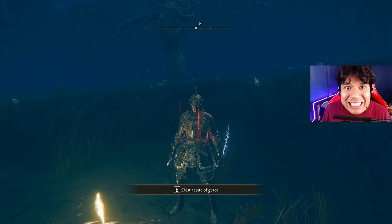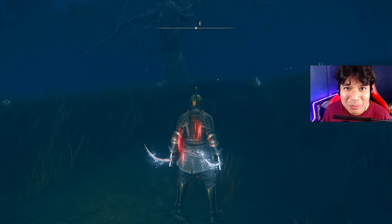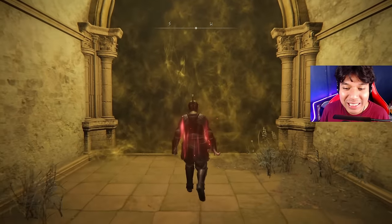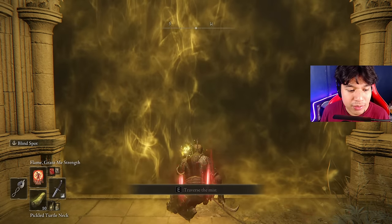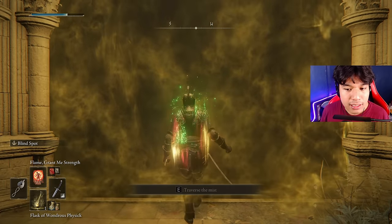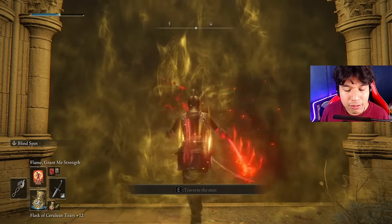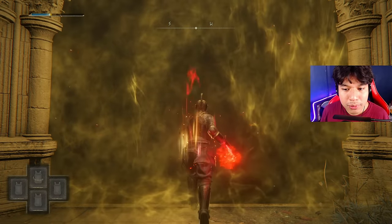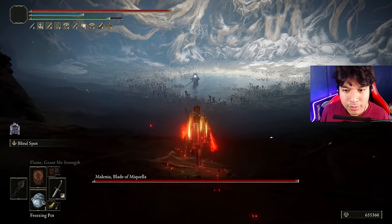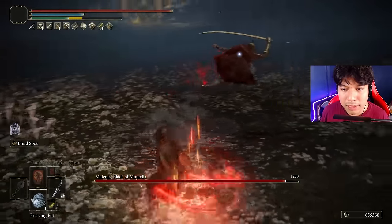Now let's quickly test this build on the base damage against the hardest boss of the base game. You first have to use Golden Vow, then optionally your Pickled Turtle Neck, then your Physick, then Bloodflame Blade, and then Flame, Grant Me Strength. Two-hand your weapon and let's send it. The trick here is to attack with the R1 — it's a lot easier than using the skill on this boss specifically.